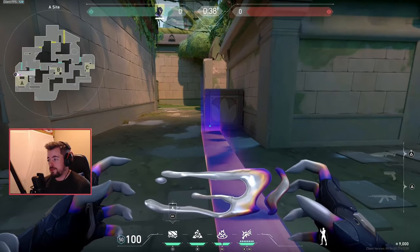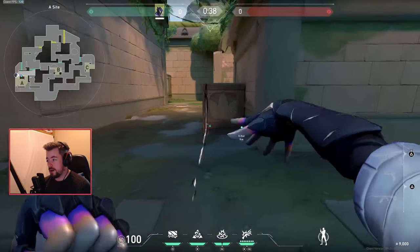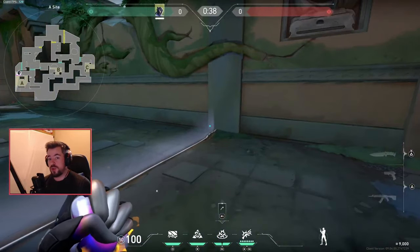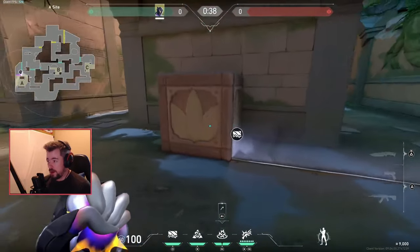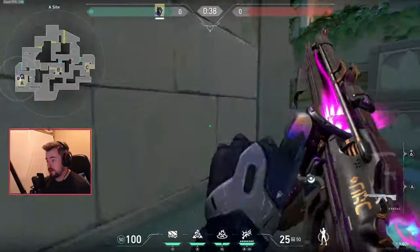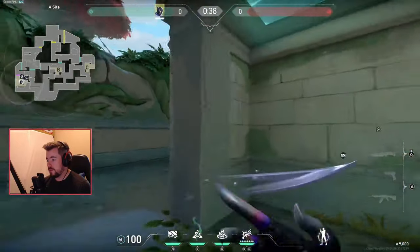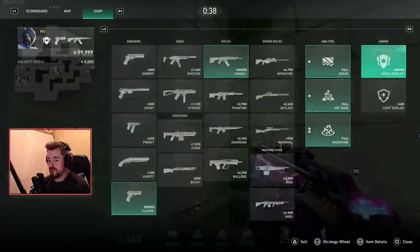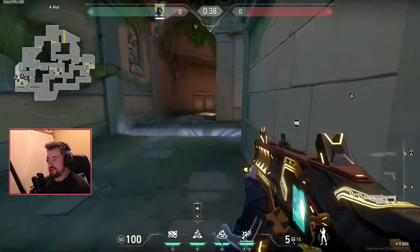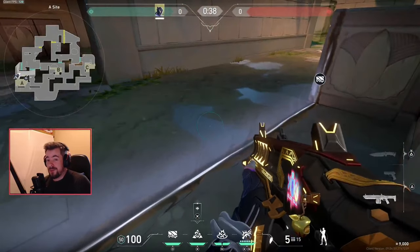This is especially for people who like to plant in the box area, which is a common plant spot. I'll throw my wall here, throw my barbed wire up here, throw another barbed wire back over here, and throw a simple flash over there as bait. Maybe take a Judge. When they trigger my wall, I activate the barbed wire — this is a free easy kill.